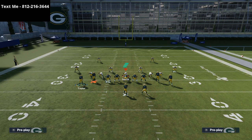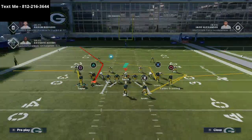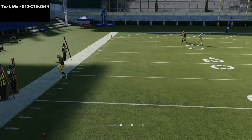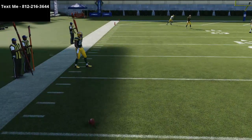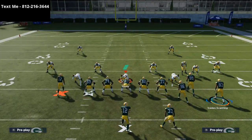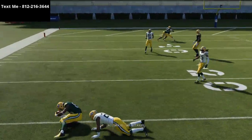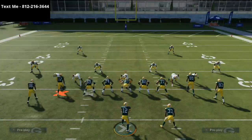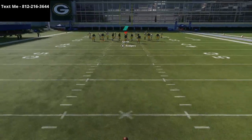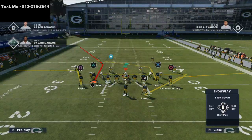On this specific play, the route that I would recommend motioning is actually Taylor. You can motion him out just like this, and at the snap of the ball, this is going to torch man-to-man if he has a route running advantage. You can also motion him to this side of the screen and create a trips bunch. He's going to drag right across the formation and beat man-to-man coverage to the outside. I'm going to break down probably three different motions you can do with this one play, and it will create different route combinations for the defense.